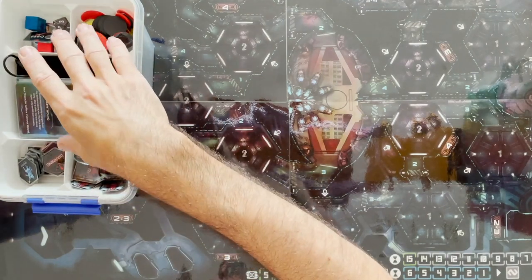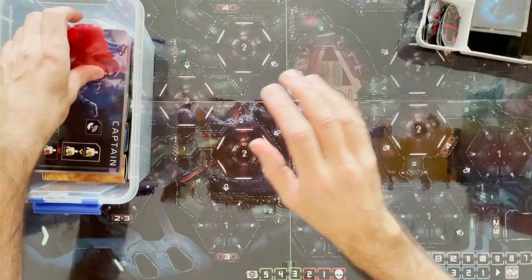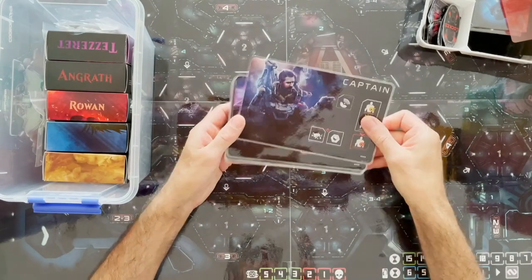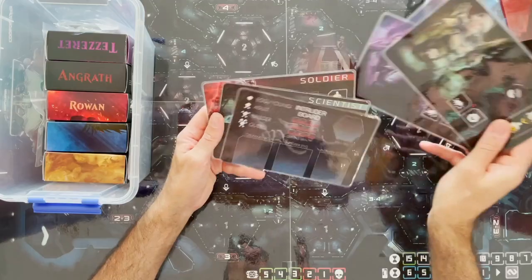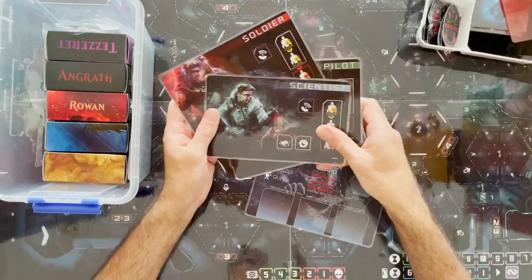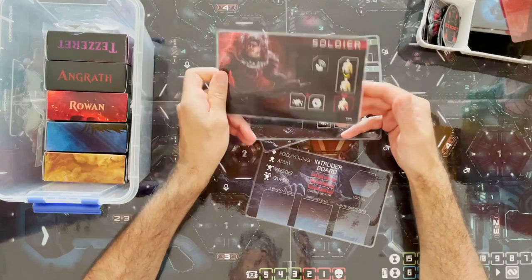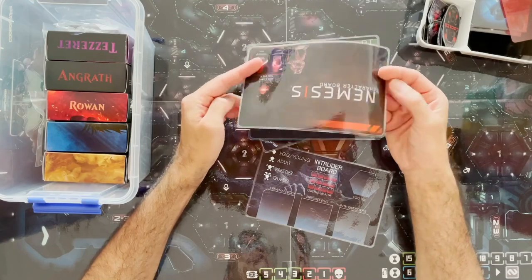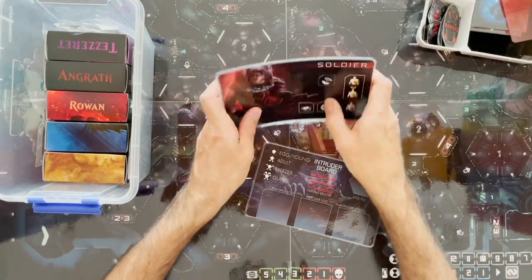Starting with the characters — there are a number of characters in the game: captain, scout, pilot, scientist, and soldier. These character cards are double-sided, which I have rounded, then laminated, and then rounded again. That's a pretty standard thing to build.